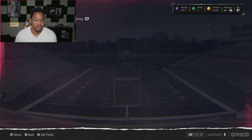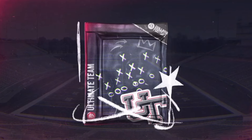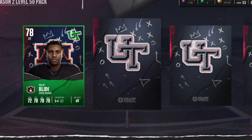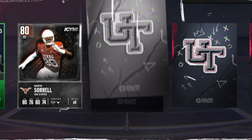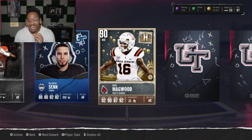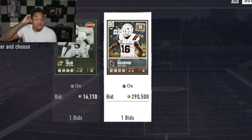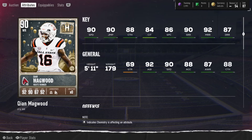The pack I want to talk about today is the Season 2 Level 50 pack for 220k coins. I was a little skeptical about opening it since 220k in College Football is a lot, but I trusted it and it worked out. We got the Season 2 animation and pulled a 90 overall Queen Magwood. I love those season level-up packs. I was happy just to make my coins back, but we actually made some profit.